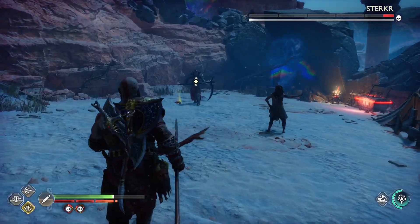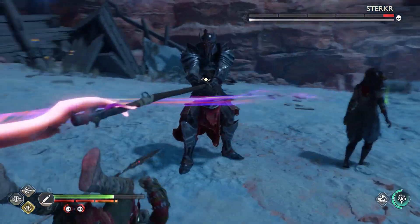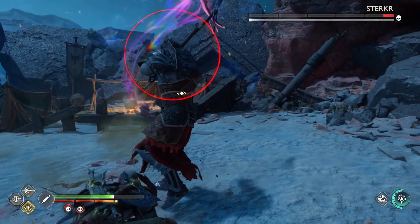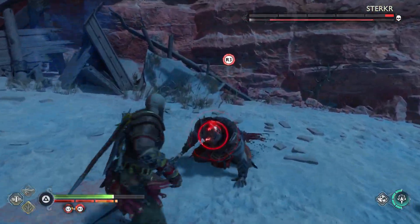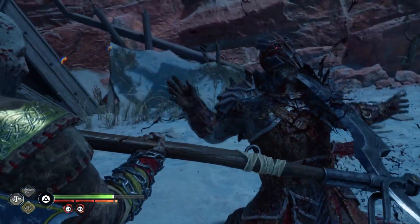And that AOE stab-to-the-ground attack — dodge it by rolling backwards. You have to dodge that one, you can't just block it. I tried and you guys saw it — it got me. So be careful about that.